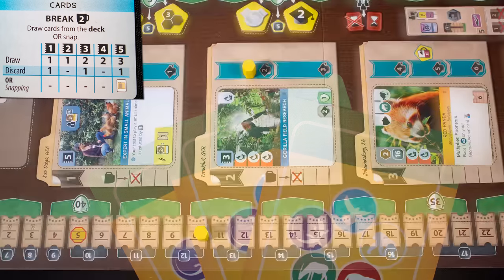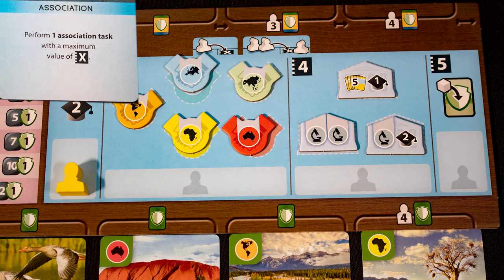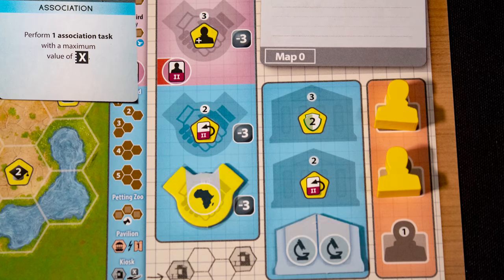The Card action lets you draw cards from the deck or use snapping to take one from the board. The upgraded Cards action lets you take cards from the deck or from any space left of your knowledge marker. The Association action uses your delegates and has many effects — heroes gain two knowledge.